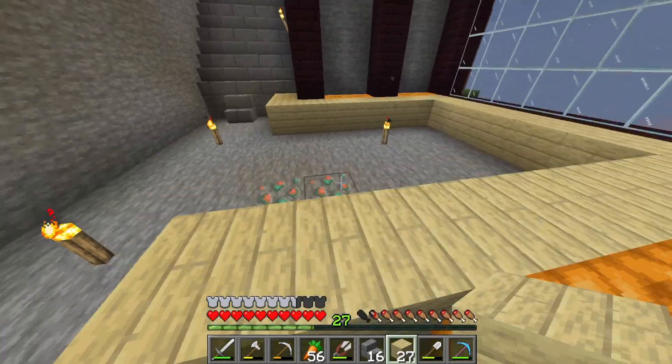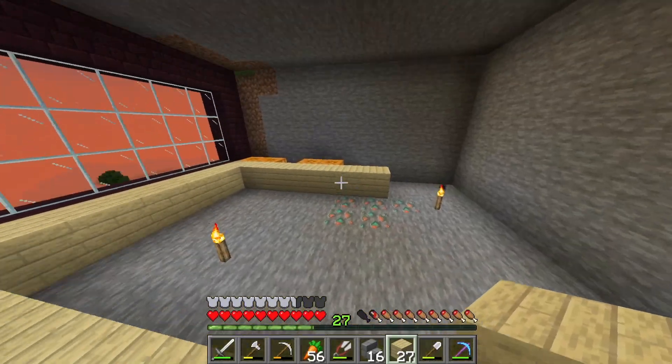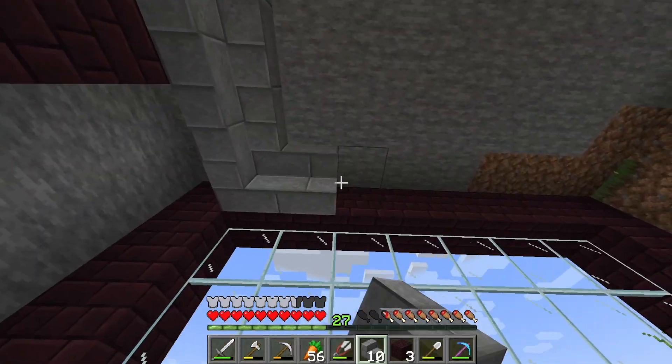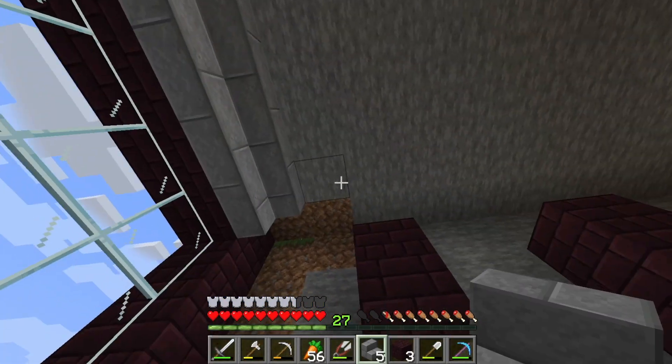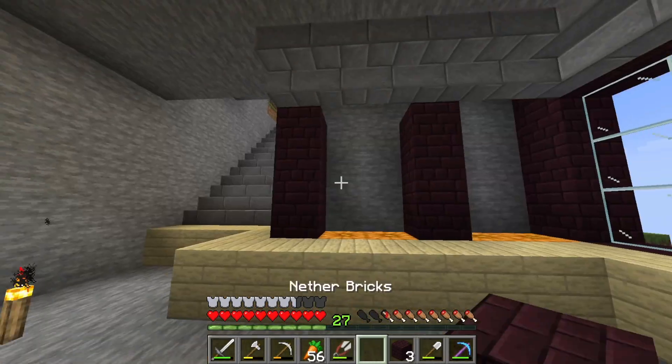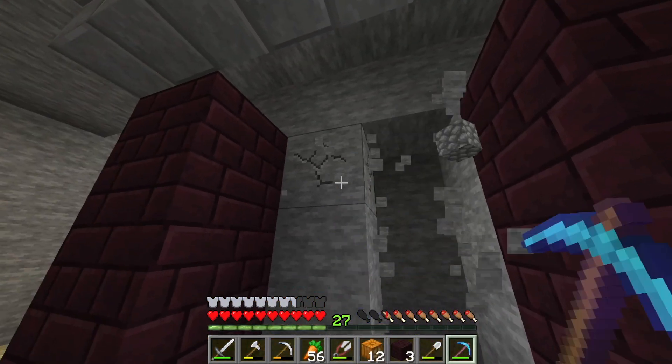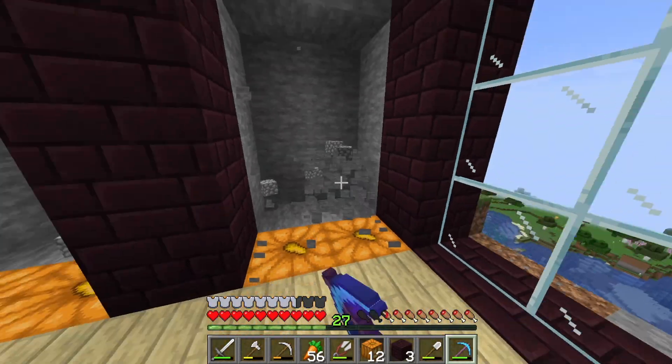We can always just change it if we don't end up liking it. All those stairs we actually made, we can get them to come across like that for the ceiling — like a cornice. What do we want to use for the back? I feel like you'll see this. We'll probably fill it with Jack-O-Lanterns for extra lighting.